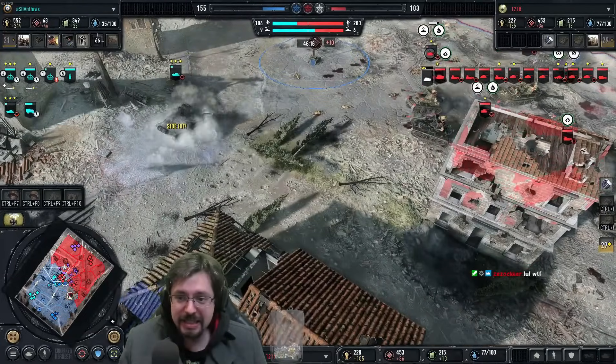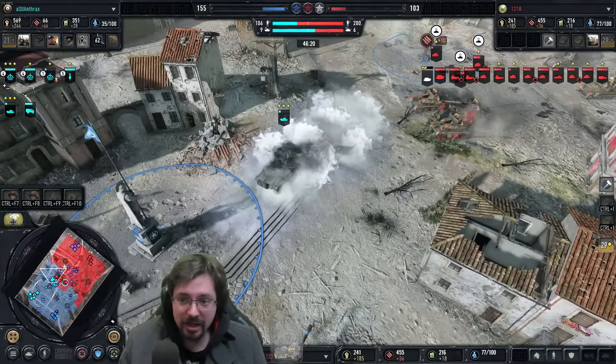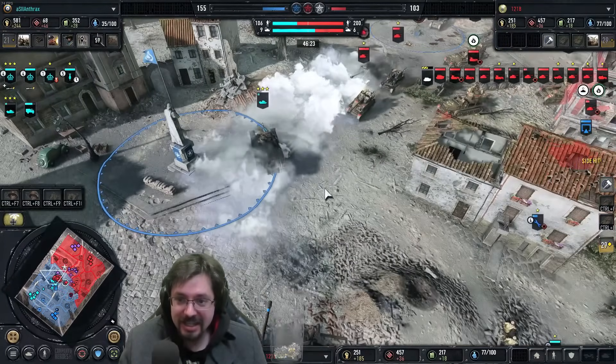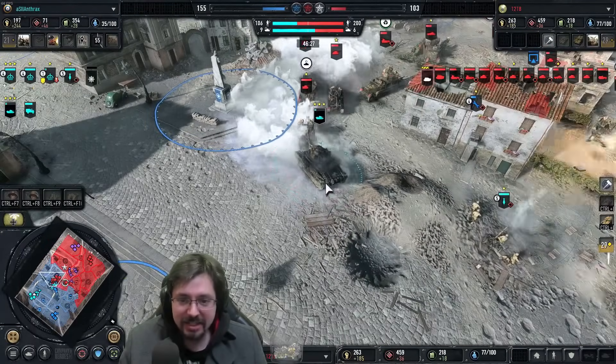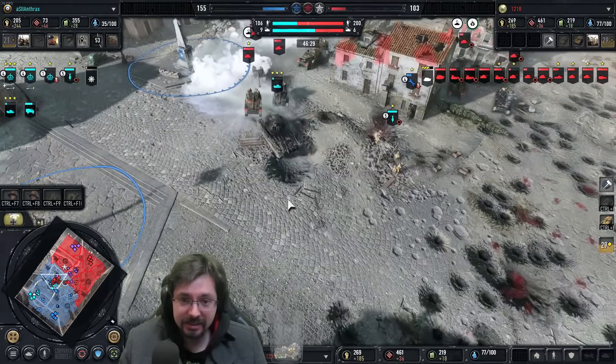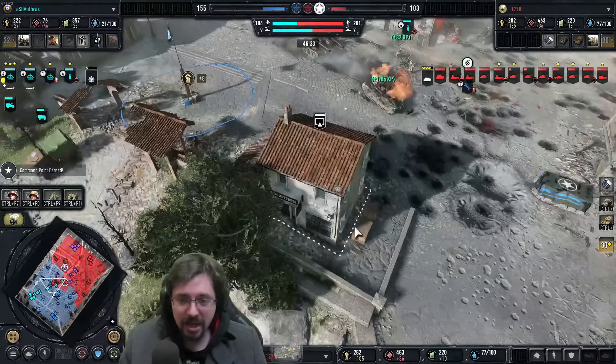The Matilda is getting smashed — it should go down. He needs to attack ground through the smoke. Is he going to do it? Turn and shoot — attack ground now. He's not doing it. Why are there no attack ground commands from 1218? He's going to get the kill anyway. There goes the Vet 3 Matilda — I think it was three Matildas.